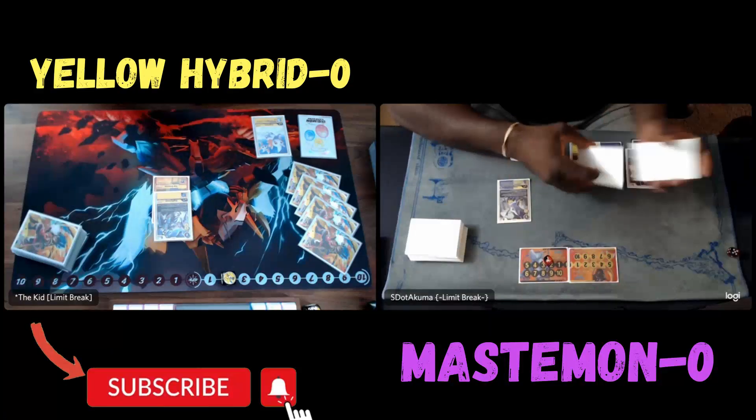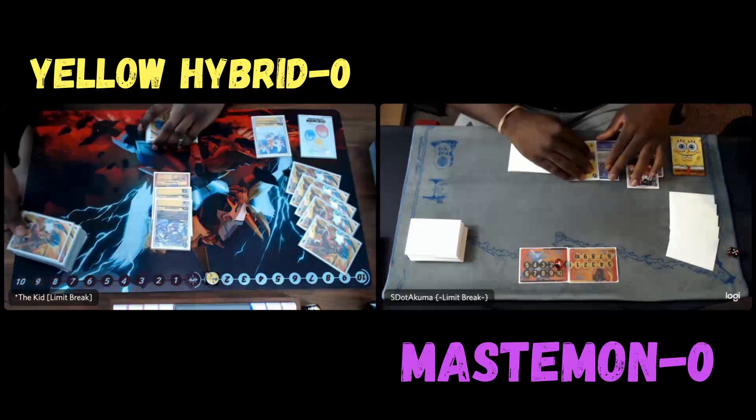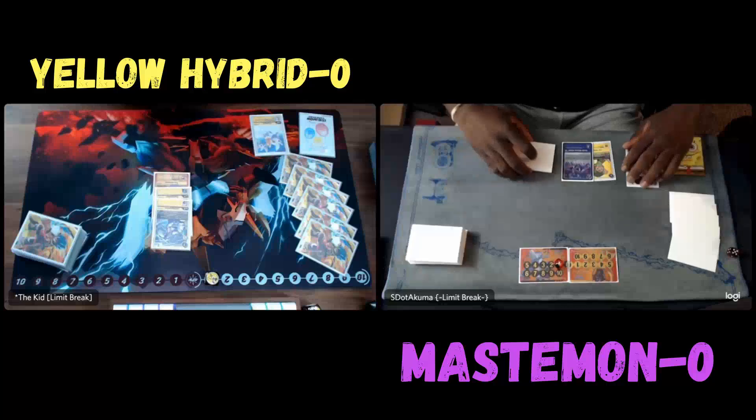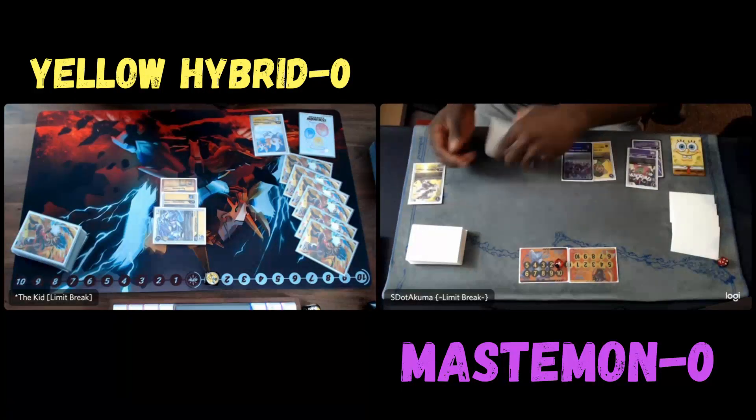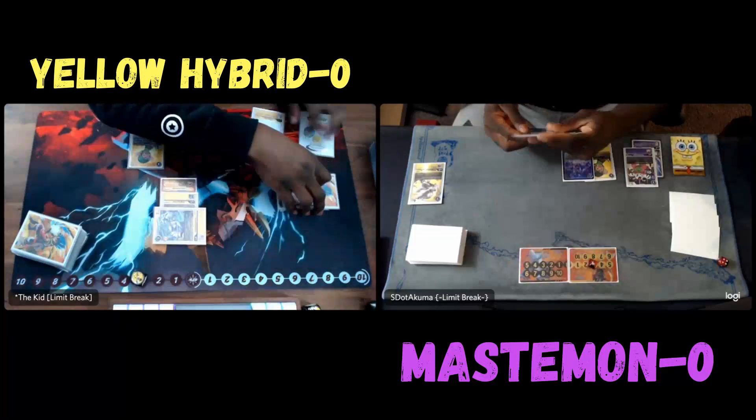He doesn't have that great of a start currently, but yellow hybrid is such a resilient deck — he'll definitely draw out of it. And it's not like Mastermon is Imperial or such a fast deck, so he doesn't have to worry about getting no TK or getting pressured anytime soon.